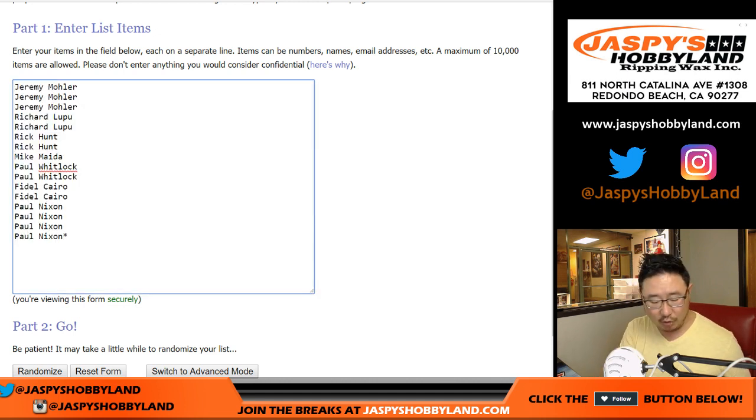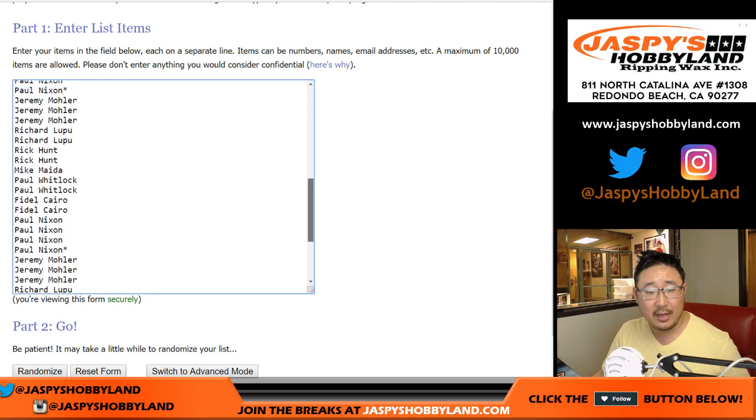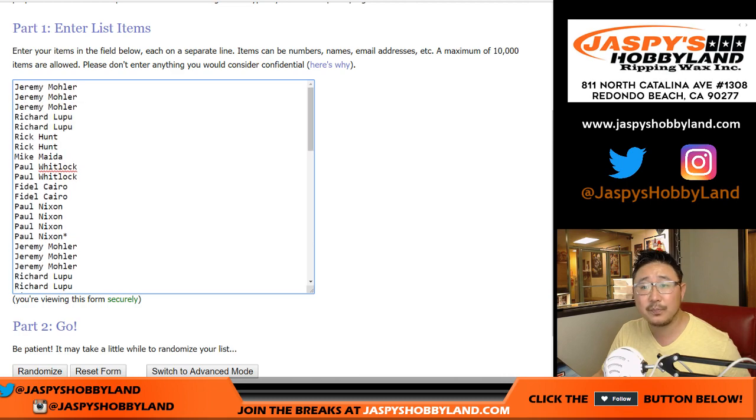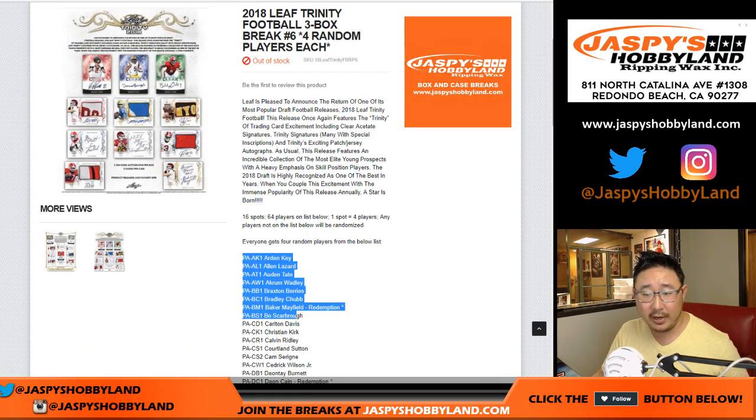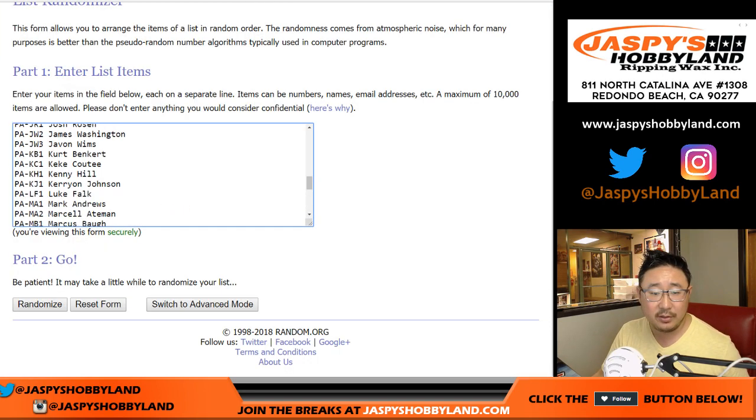One spot gets you 4 players. You'll see Paul Nixon's last spot mojo star 4 times. Let's grab all the players right here — all 64. Now there are some players in this set not on that list, so they'll be randomized to the break.